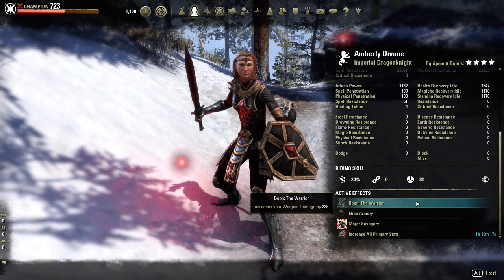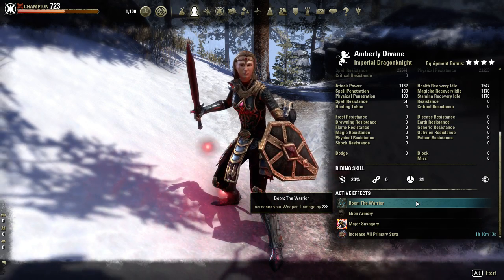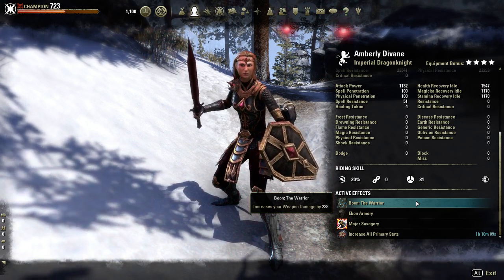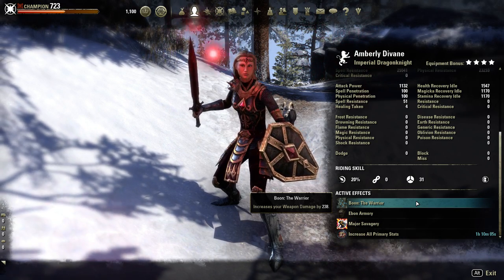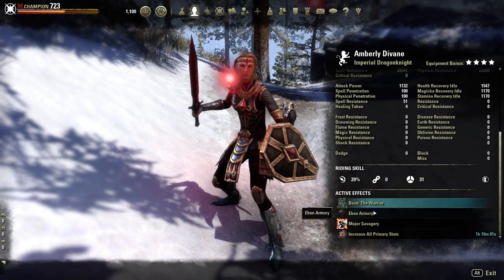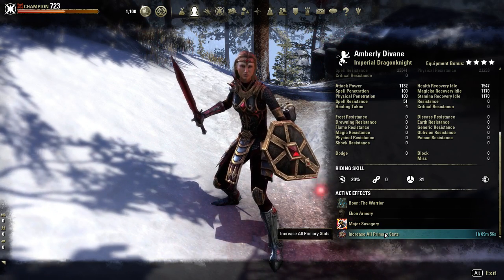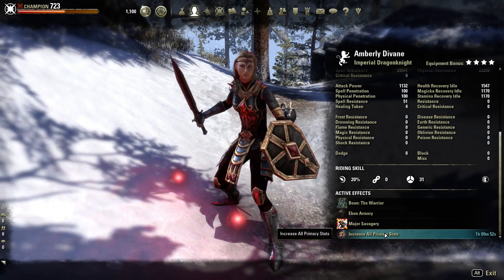We are running the Warrior Mundus Stone with this build because of the extra weapon damage — it's just a really nice one. If you want to use something else, you can; it's truly up to you. But this build is made to help the group kill the boss. We are running Ebon Armor, we have Major Savagery because we have Expert Hunter on our bar, and we are using Tri-Stat Food for the increased stats.